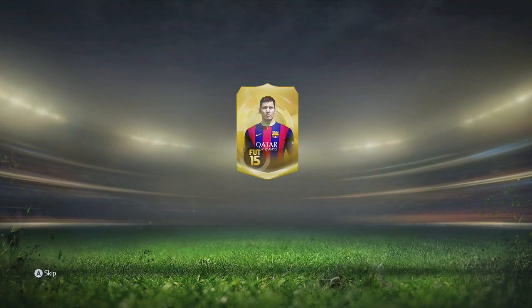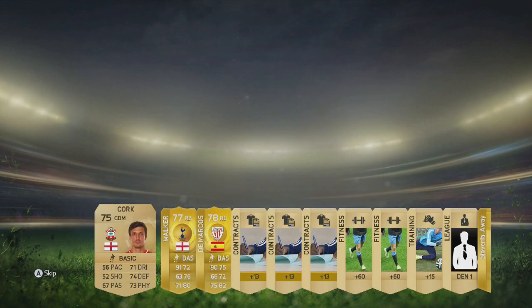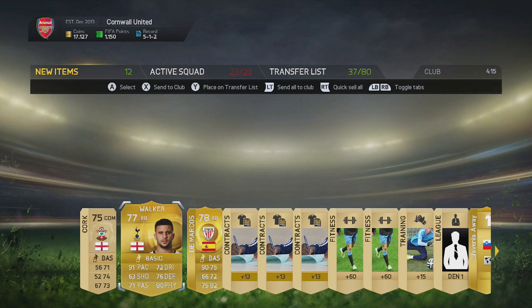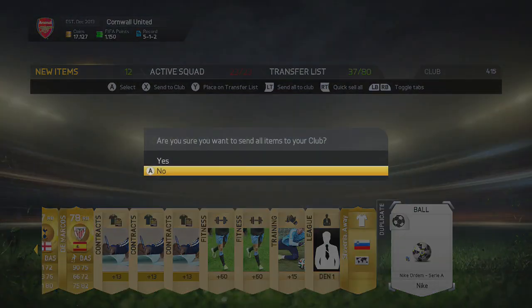Messi on this pack — come on, Messi. Demarcos and Karl Walker — that's not bad. Two rares in one pack, I'll take anything right now. And both with 90 pace, both right backs as well. Interesting. I'll take that anyway — it's much better than most of the packs I've got so far.